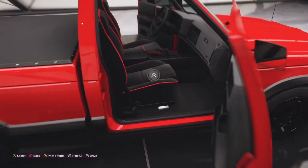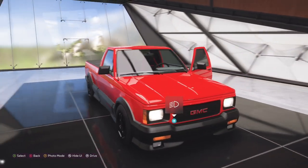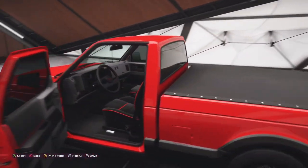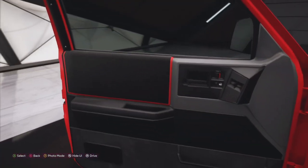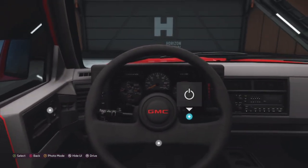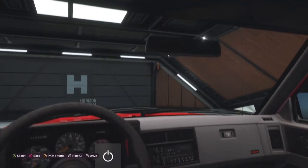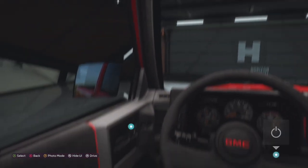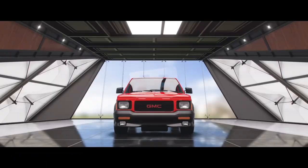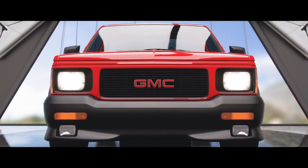The GMC Cyclone is an ultimate sleeper, as this pickup truck is indeed really really fast — beyond its expertise. It comes stock with all-wheel drive, but you can swap it out to rear-wheel drive if you want.